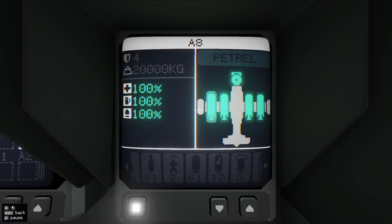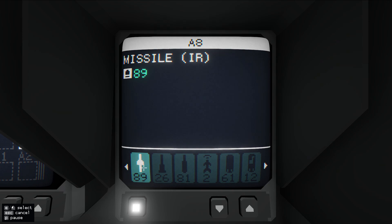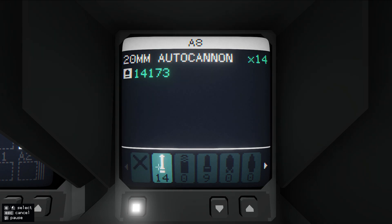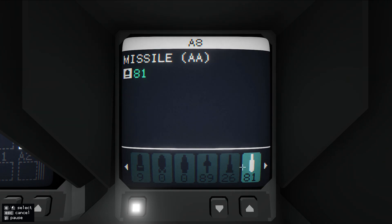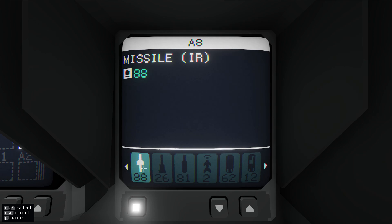This one's currently outfitted with torpedoes. This one has a combination. Let's take the one that has torpedoes and get some IR missiles. Are the IR ones the standard ones? I haven't really been using these. I think that they are. We'll just fit these instead.